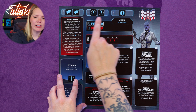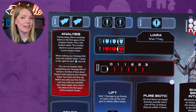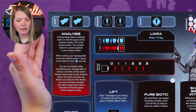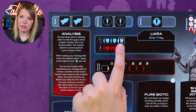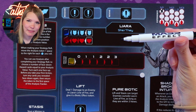Using Lyara as our example: at the top of the sheet are die slots where you place dice to take actions — you can place a die on any spot as long as it has a matching icon. The core ability is shown in the red box; in Lyara's case it's called Analysis. There are also shield points, and once shields are gone, hit points. There's a section for experience points, which you mark off with the included wet-erase marker.